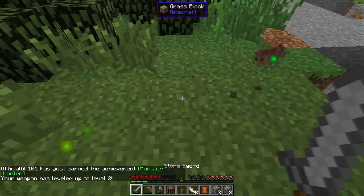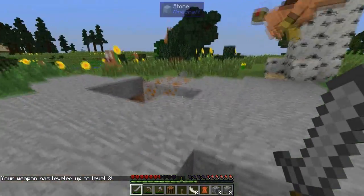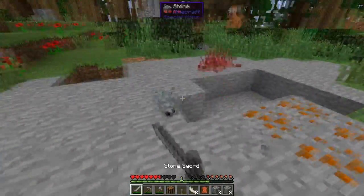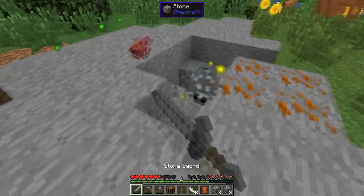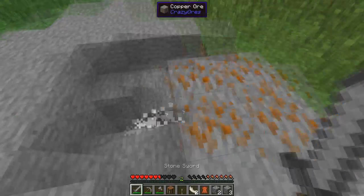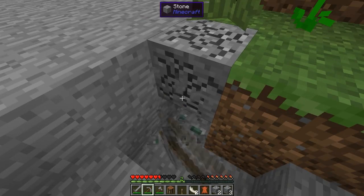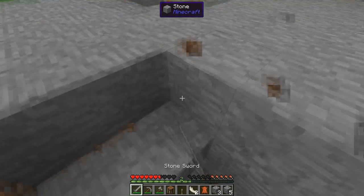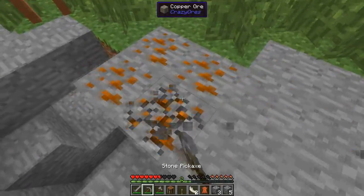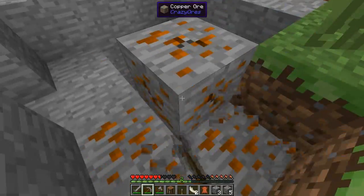Holy shit, how beautiful is this? There's so many — oh god, they dropped the sword! Holy hell, why are there so many? Those are all silverfish. They can't reach me down there. I just wanted the goddamn copper ore — I never asked for any of this. We got a silverfish check now.